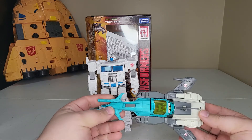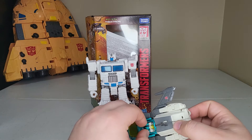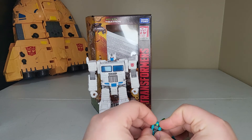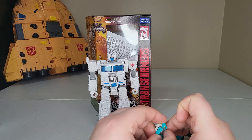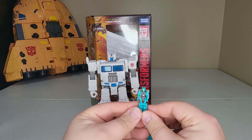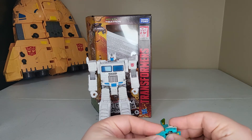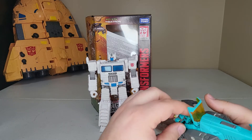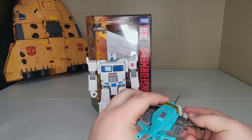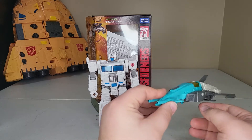So to start off here with Brainstorm. I did not know his Titan Master's name, or his Headmaster's name, because this is the G1 Retro Reissue version. The actual Titan Master for this first version of this figure's name was Teslor. But this being a G1 Retro Reissue, the Headmaster that came with it — this little guy — his name is Arcana. However you want to pronounce it, you win. I'm going to call it Arcana, because that sounds like the root word 'arcane' to me, which is weird, because it's like Brainstorm makes me think of a scientist, and then Arcana is like magic. Either way, that's that off the docket.